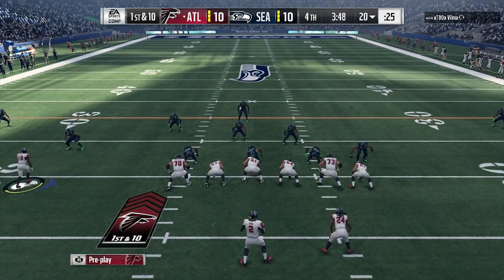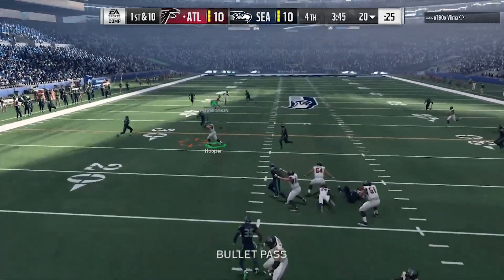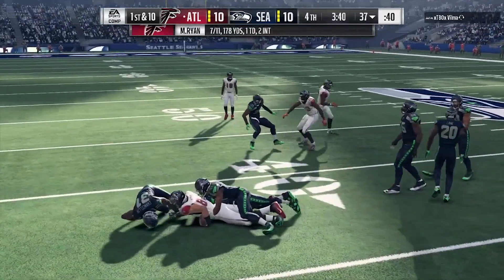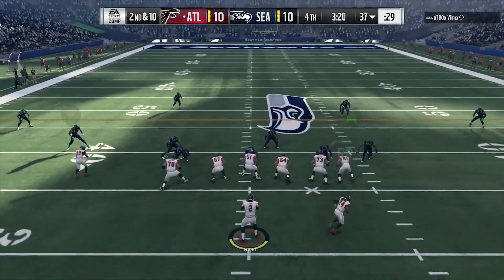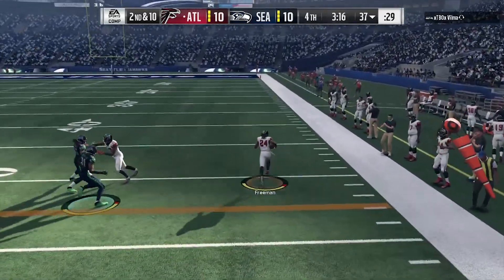Once again I got the post route — smart route it. Block the running back, give me a little bit of time. Hit the tight end, possession catch, get some extra yards with Hooper. Get the tight end the ball — it's hard to take down. This is really one of my favorite plays in the Green Bay Doubles. It attacks all areas of the field and I use it a lot.